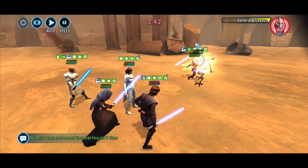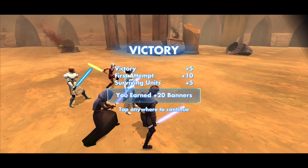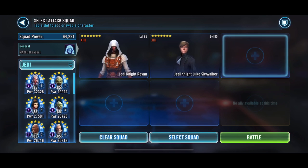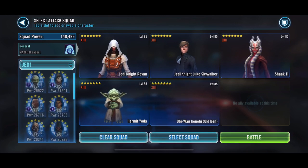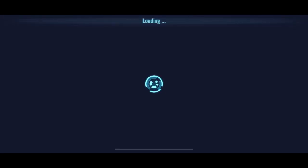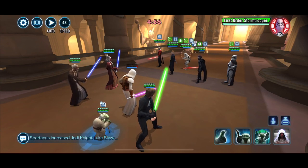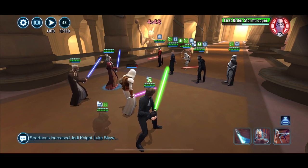As you can see, they take care of GG again - 20 banners. So this next one is a slightly rarer option. It's Jedi Knight Revan, Jedi Knight Luke Skywalker, Shaak Ti, Hermit Yoda, and Old Ben - a full Jedi squad. This is a TW counter I included in my JKL video yesterday. The squad is taking on Supreme Leader Kylo Ren with three First Orders and Darth Maul.